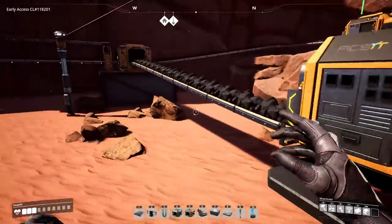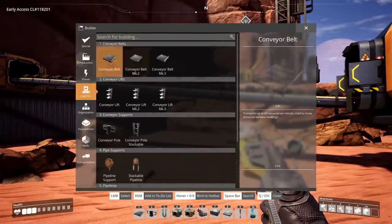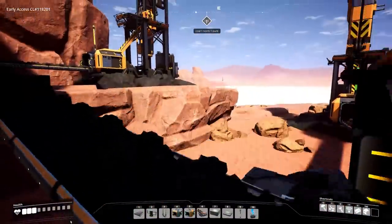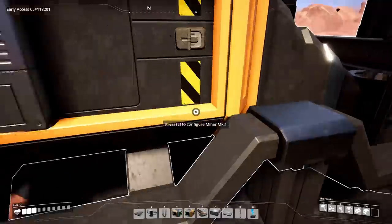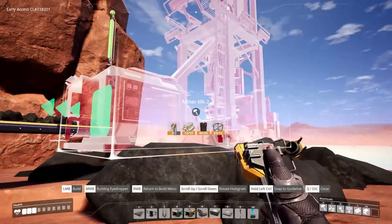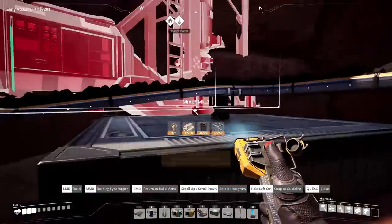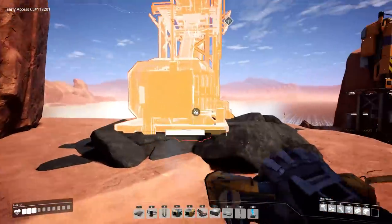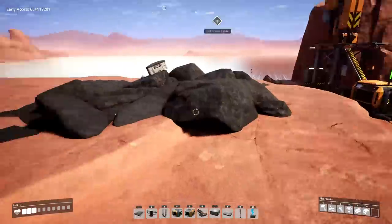Now it's doing 120 items per minute after the upgrade, so we need to upgrade that belt to Tier 2. Let's upgrade the pure node up here — I have to run along the belt to get up there. This pure node is doing 120 per minute. Upgrading to Miner Mark II — can't afford it. I think we have to deconstruct it and get the portable miner back rather than upgrading in place.